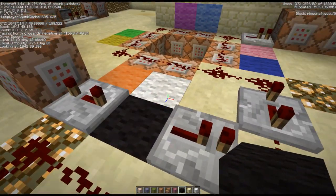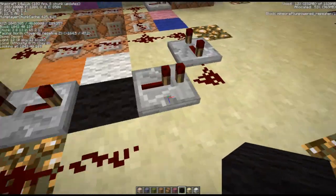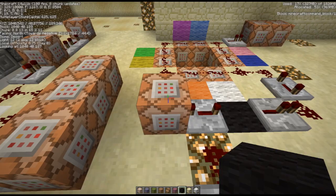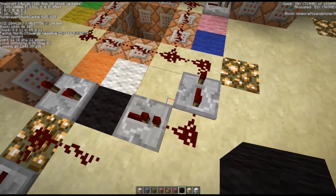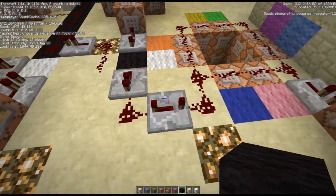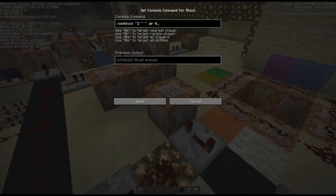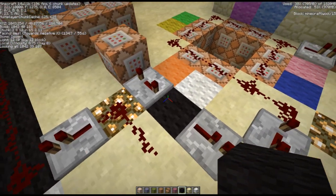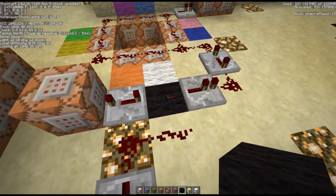We've got two repeaters here in different directions. This repeater is set to 4 and this one is set to 1, and this one is set to 4 — so that's 5 ticks total. This is 'set block 2 on the X, 0 and 0 on the Y, replace it with air', and that is this block here.